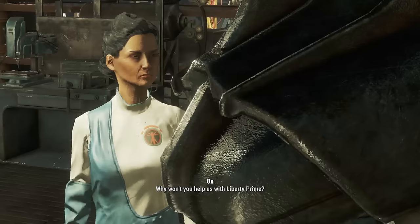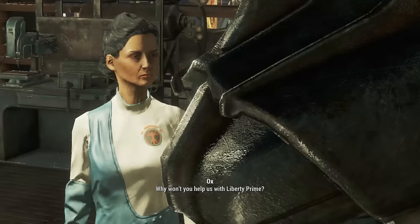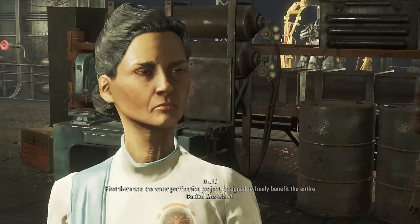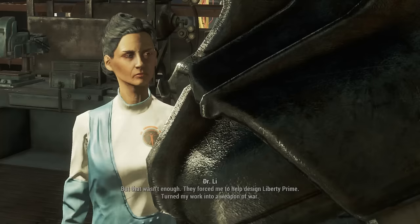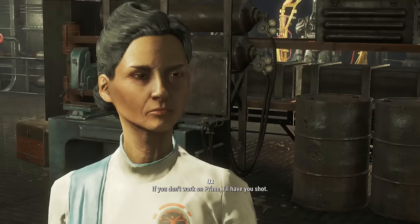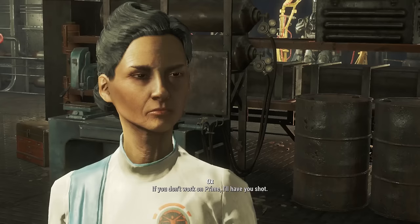[Madison Lee dialogue] Why won't you help us with Liberty Prime? I originally left the Brotherhood because I was tired of being stepped on and used. First, there was the water purification project, designed to freely benefit the entire Capital Wasteland — they wanted to control it. Then they forced me to help design Liberty Prime, turned my work into a weapon of war. I had enough, so I left. [Player option] If you don't work on Prime, I'll have you shot. [Madison] You son of a bitch.